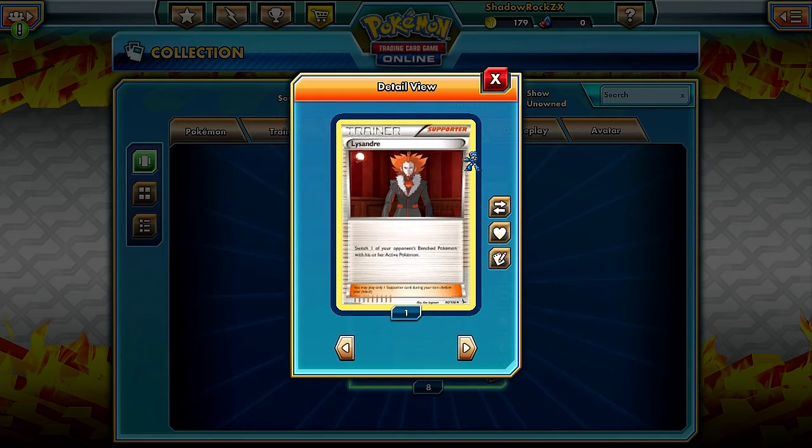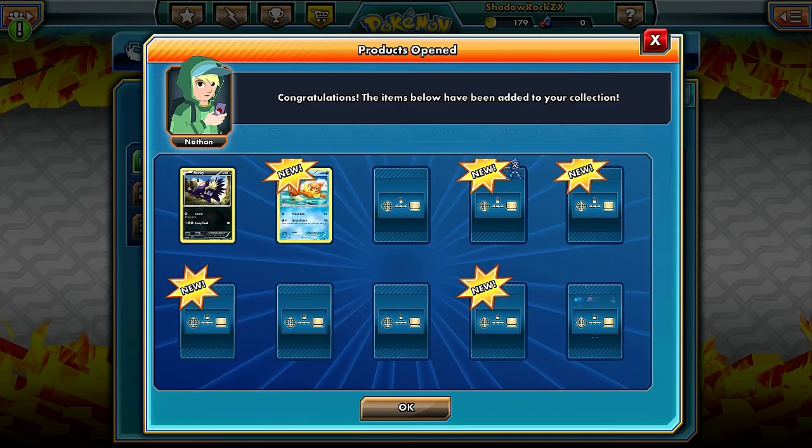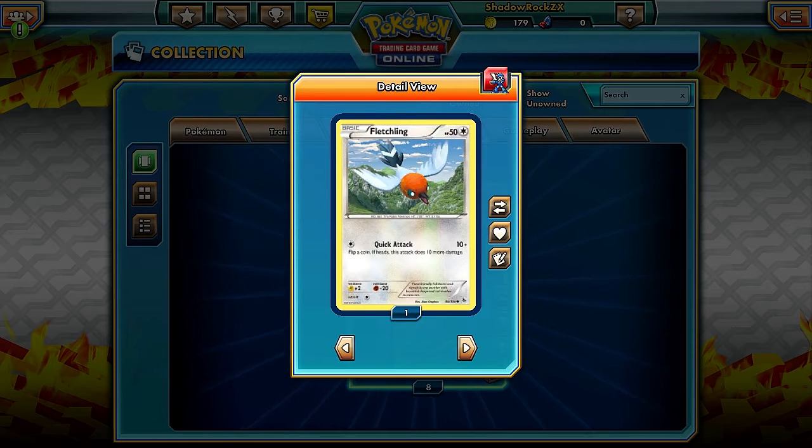This Metapod is interesting - it has Adaptive Evolution, meaning this Pokemon can evolve during your first turn or the turn you play it. Caterpie has this ability as well, so you can go from Caterpie straight to Butterfree in one turn. The only downside is Butterfree isn't that great competitively. And we also got Fletchling.